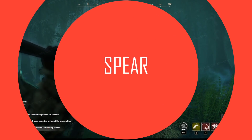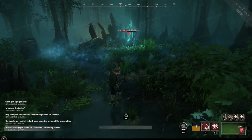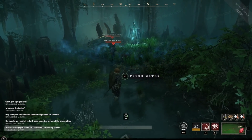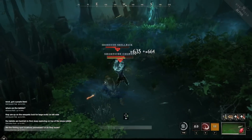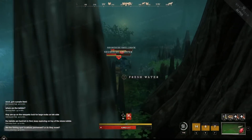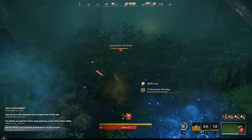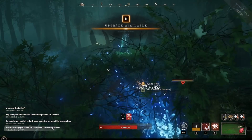Moving on to the Spear — a weapon I haven't used in the beta but have previously enjoyed. It's capable of dealing pretty large amounts of damage in small bursts, yet also capable of locking enemies down with some of its debuffs. Interestingly, the Spear actually primaries with dexterity, with strength as a secondary attribute.